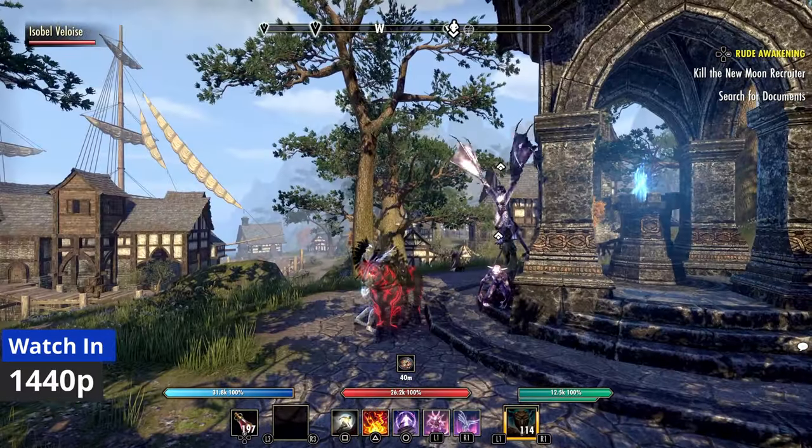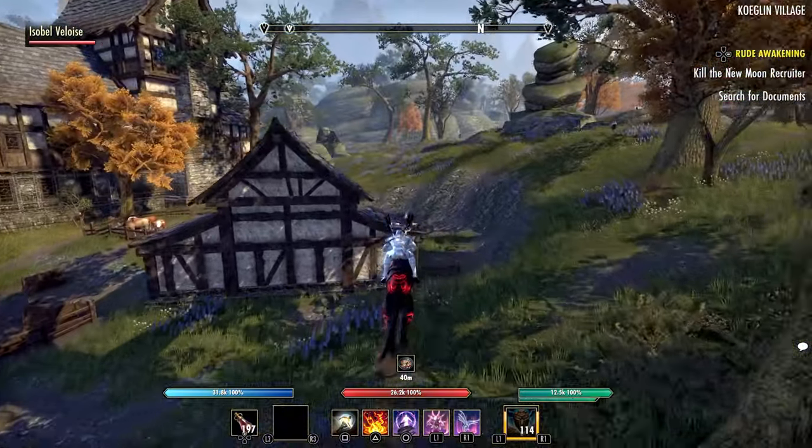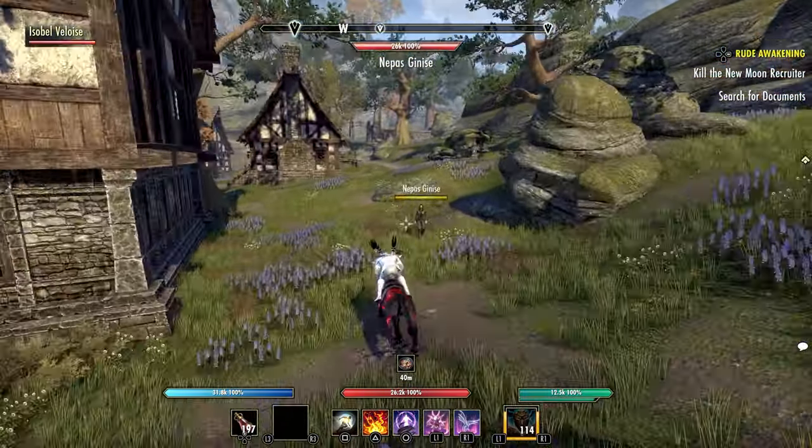What is going on guys? Grave here today. I'm going to talk about the Pillager's Prophet set that was added in the Necrom chapter, actually causing issues with Ultimates and stealing players' Ultimates in group play.